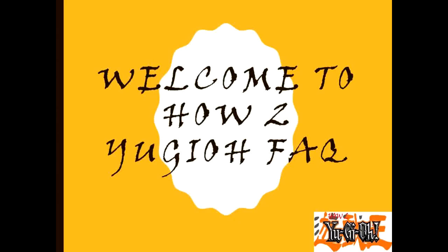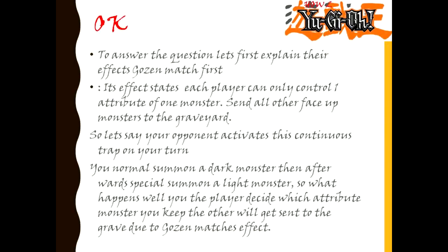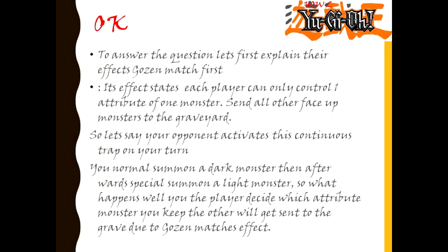Welcome to How To Yu-Gi-Oh. How do the effects of Gozan Match and Rivalry of the Warlords work? To answer the question, let's first explain the effect of Gozan Match. Its effect states each player can only control one attribute of one monster, sending all other monsters to the graveyard. So let's say your opponent activates this continuous trap on your turn.